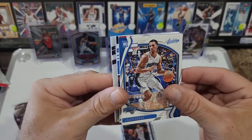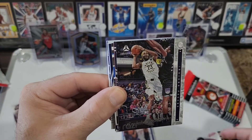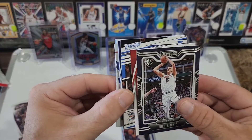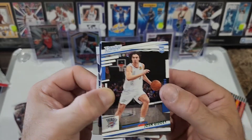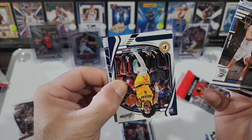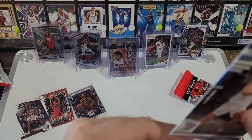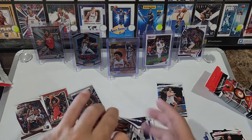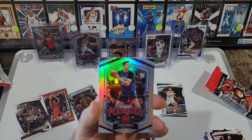Cool — Anthony Edwards Marquee, another bronze, Brandon Boston Jr. Essentials — updated, I think it's Update. Davion Mitchell, no parallel on the back, Josh Christopher. Not bad from the value packs — a couple of cards there. Evan Mobley bronze, Scotty Barnes bronze, and the Evan Mobley Hometown Heroes.